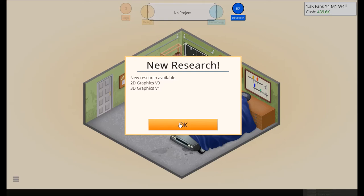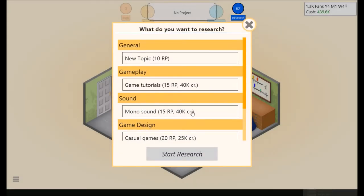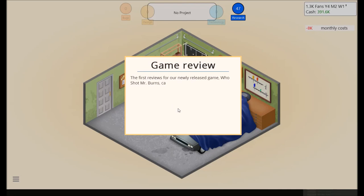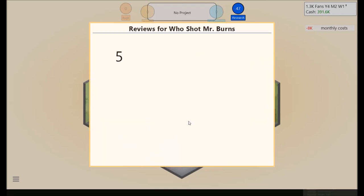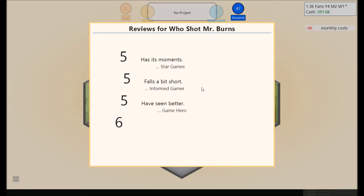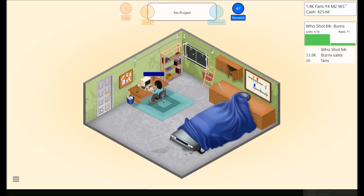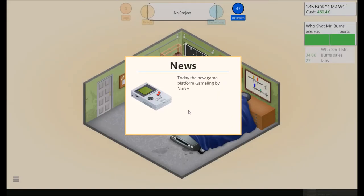Alright, so there we go. 2D Graphics V3 or 3D Graphics V1 — we're going to grab 3D Graphics V1 because it costs a lot less research points and credits to unlock. But actually, as you progress 3D Graphics, the scores get boosted slightly — your graphic scores, that type of thing. Some say if you go the 2D route you can put more features in because as you add features later in the game it'll become less efficient, and people won't be able to add them 100% effectively. The Gameling has been released.